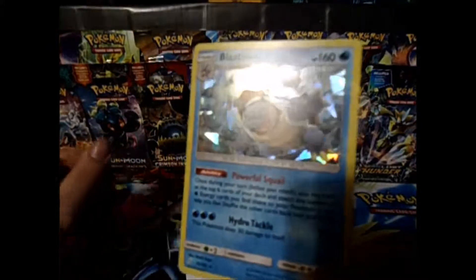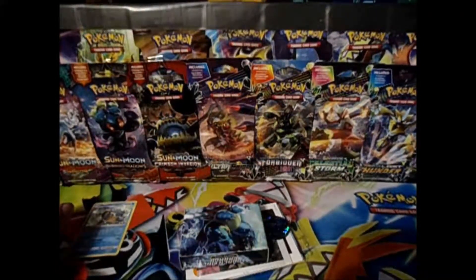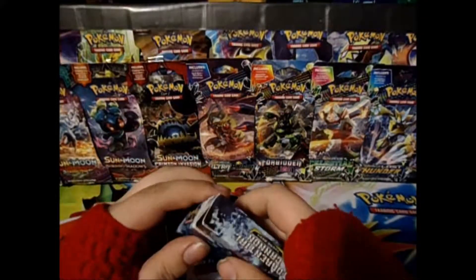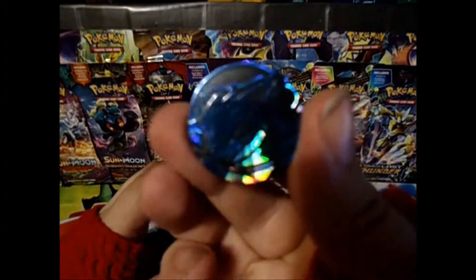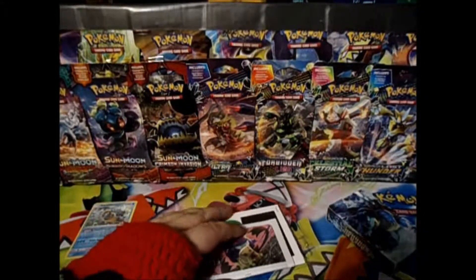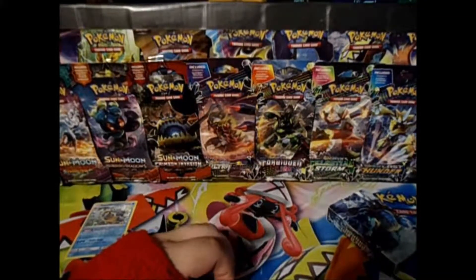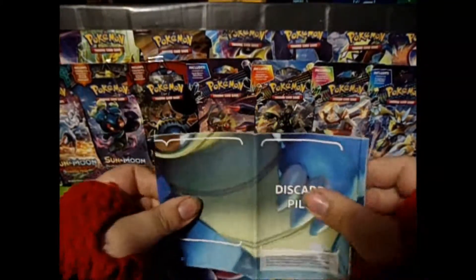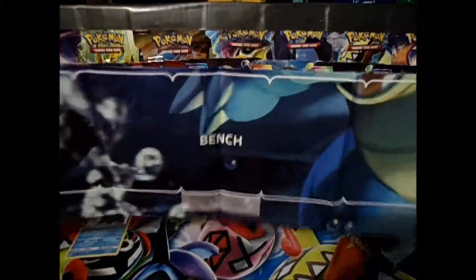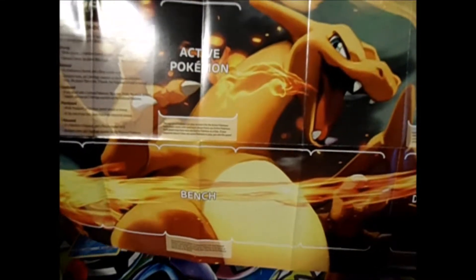Here we have our Shatterfoil Blastoise and the code card for the TCGO. Here we have the beautiful coin — I've been jumping so many things here lately. Oh yes, I almost forgot the playmat! Look at this one — there's the Blastoise side and wow, that looks pretty awesome — the Charizard side.